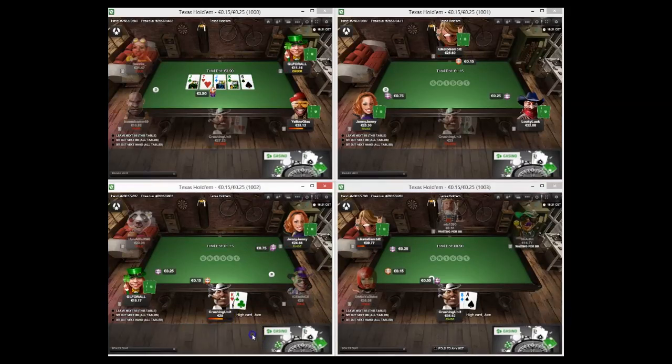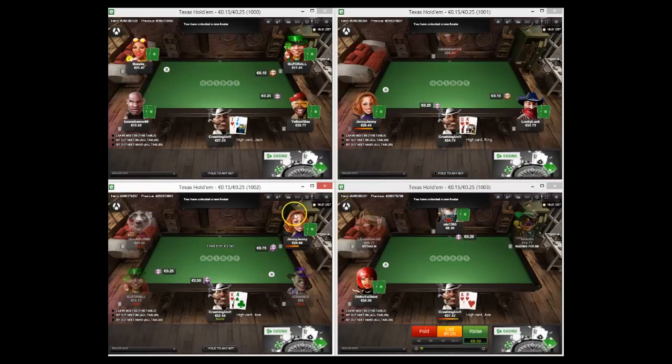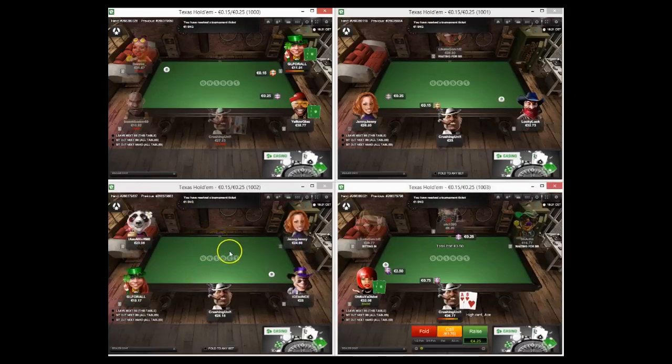We're going to three-bet ace-king here. Jammy Jenny is on both the top right table and the bottom left table. So when someone's multi-tabling and has a hundred big blinds or more on both, we have to assume it's a reg. Is it a good reg or a bad reg? We do not know, but it's a reg nonetheless.